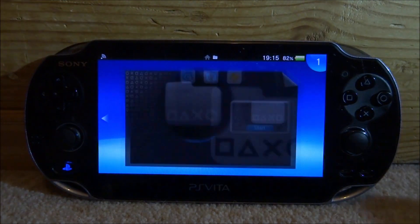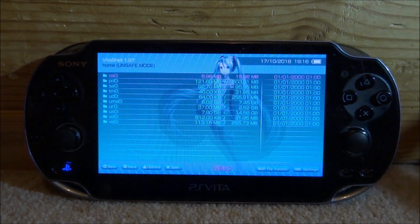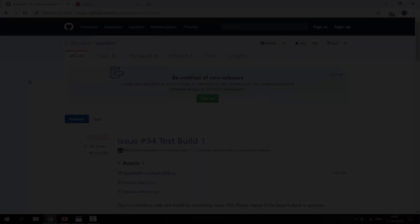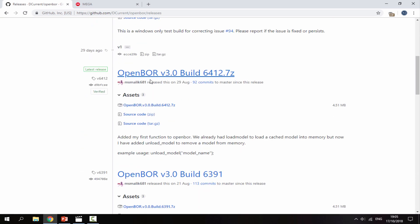What you want to do is open up VitaShell, and when it loads press Select, connect your PS Vita to your PC. Over on your computer, I will leave links to everything you need in the description. The first link will just be the GitHub page for the OpenBored arcade emulator.